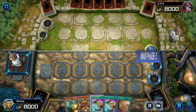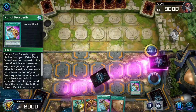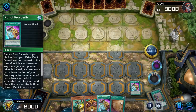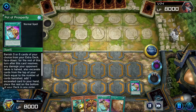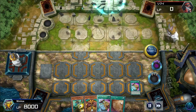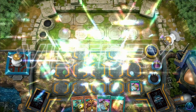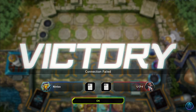We start off activating Pot of Prosperity, look through the deck, and I already see the two Buzzsaw Sharks — he knows what we're going for and just quits. Super unfortunate. Let's try another one.